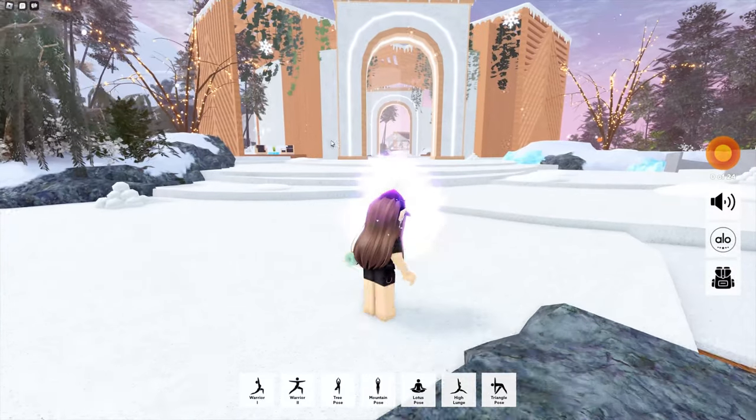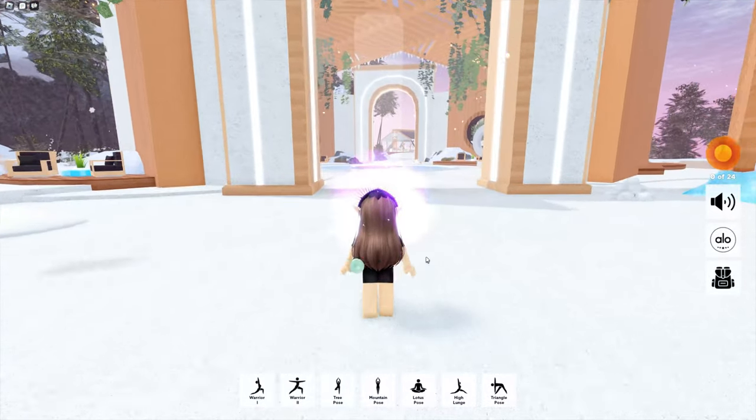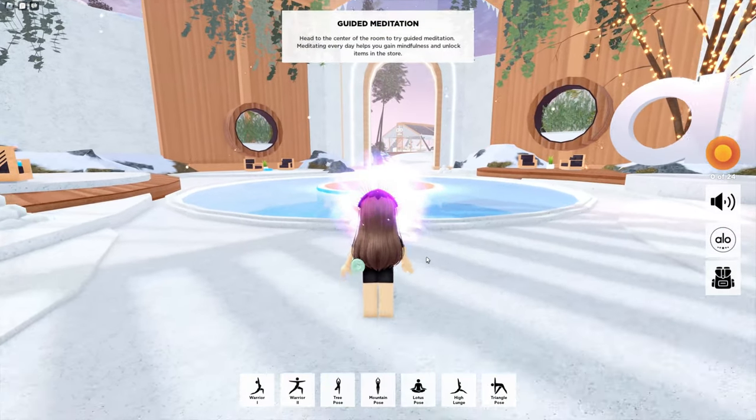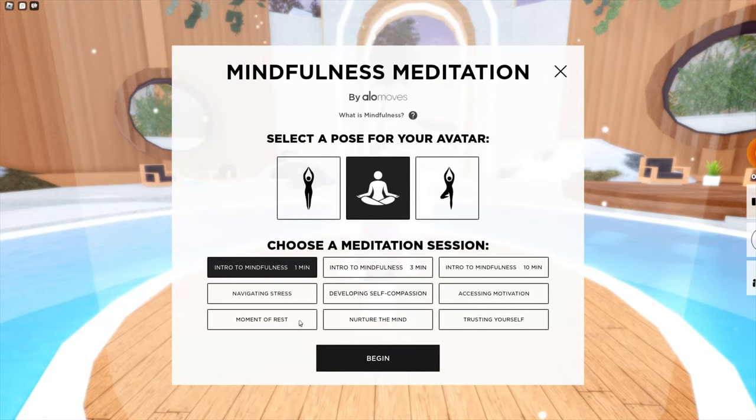For the first step, you need to join into the game from the description. And after that, equip a map and go to the center of the map. It's called the meditation center, and I'm showing right on the video how to do it.